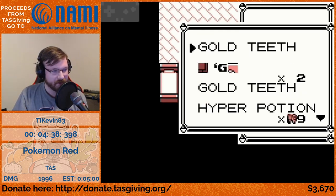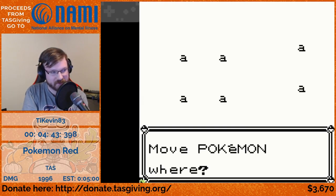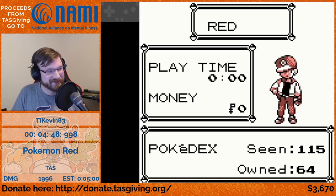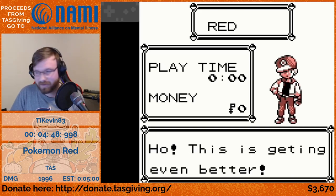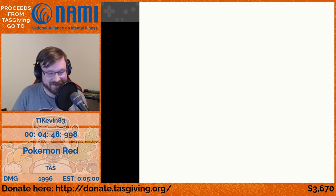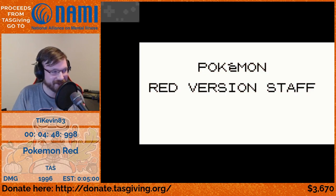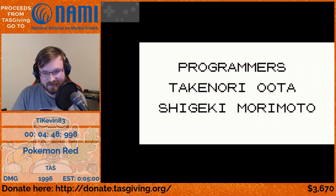You can see that the save-corrupted state has been properly set up on the cart for part two. We are going through an item underflow menu, doing some Pokémon party swaps, and now we are in the Hall of Fame with no Pokémon in our party. One of the cool things those setups do is make the text shorter when you talk to Oak and get his message.